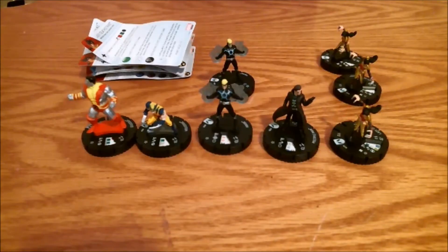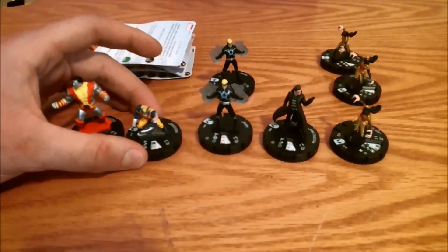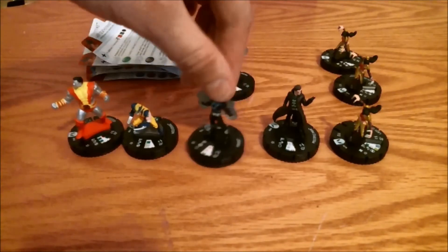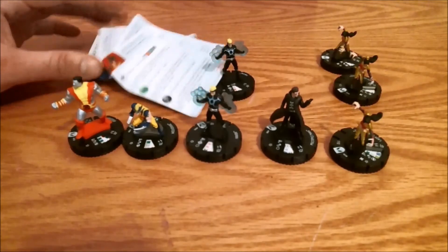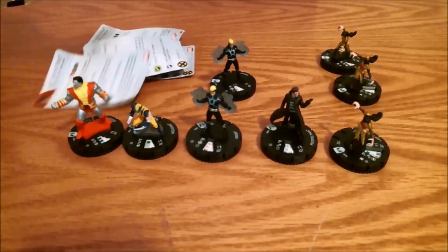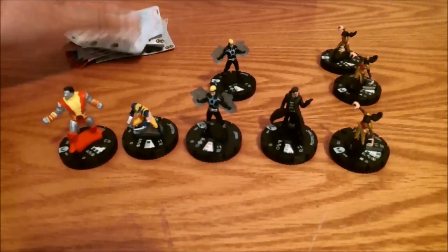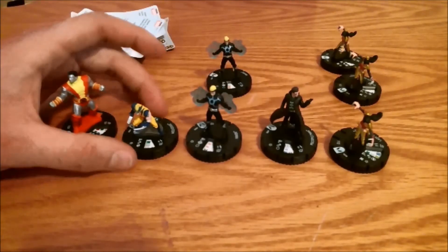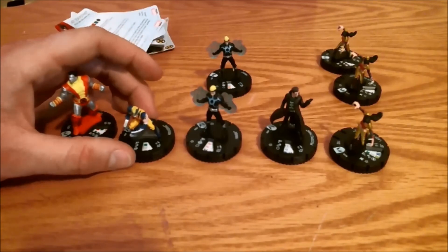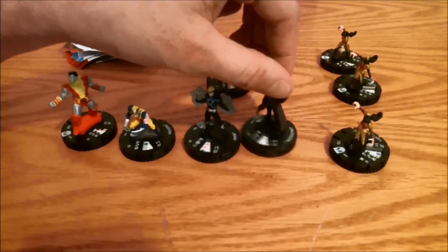So here we have the eight figures pulled from the single packs — Colossus and Wolverine, both switch clicks, and then Havoc, Multiple Man, and Lady Deathstrike. Here's my stack of cards — pretty usual with the gravity feeds and the countertop displays, they don't always come in flat, so we'll work on flattening those out. I'm pretty happy with the eight here, especially Colossus, Wolverine, Havoc, and Lady Deathstrike. Multiple Man — I'm going to hope I can trade for a handful of those guys just so I can have fun using his ability.